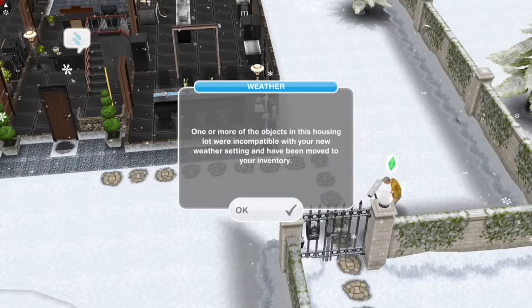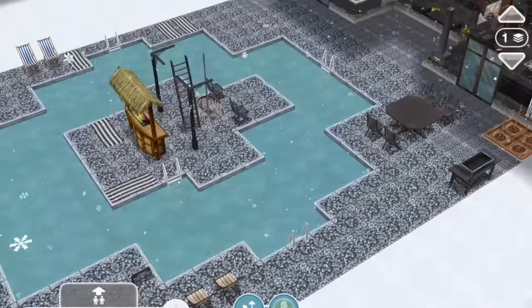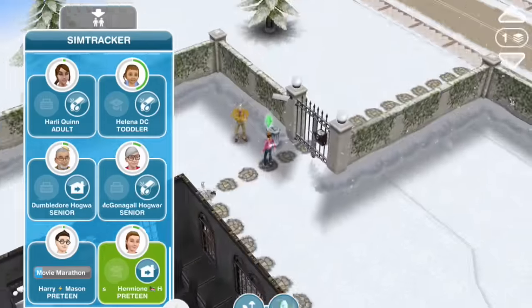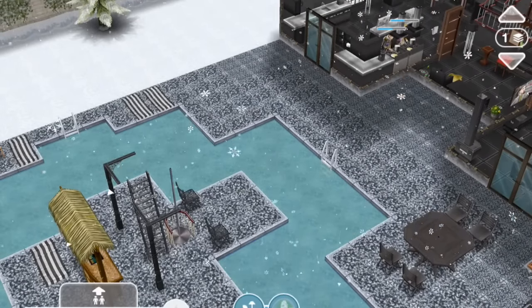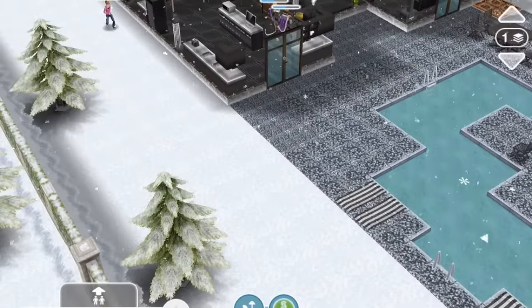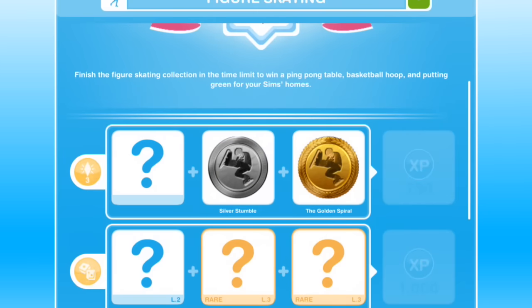If you have a weather machine in a home with a pool, you can set the weather machine for snowing, and then you can have a sim skate on the pool on the lot. So figure skate for 12 hours again, and you have a second medal in the grid. So I'm going to pause the video and complete the grid.